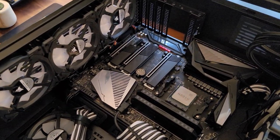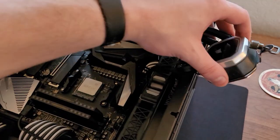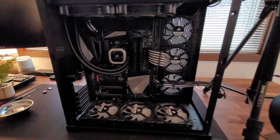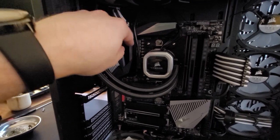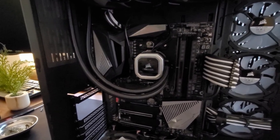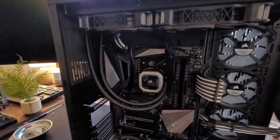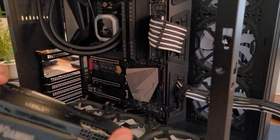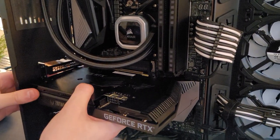All right, every cable is in its place, drives are installed, everything's going pretty well. Now I'm just going to get this AIO pump mounted back on there. Everything is connected — I'm not a huge fan of the cable run for this USB cable, but this heatsink doesn't have a cutout to run it anywhere and the cable's not quite long enough to go elsewhere. It's black so it'll be fine; maybe I'll look at an extension cable down the road. But otherwise it's looking very clean, so I'm going to go ahead and get the graphics card — the Zotac RTX 3070 — installed.